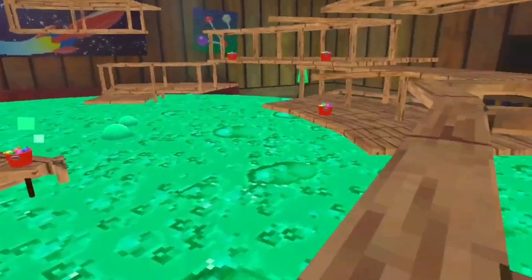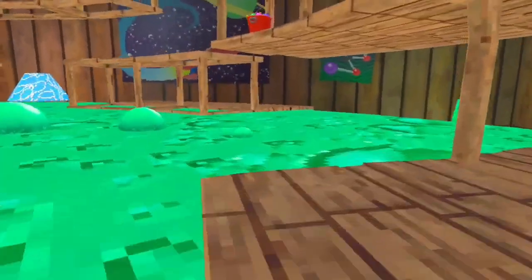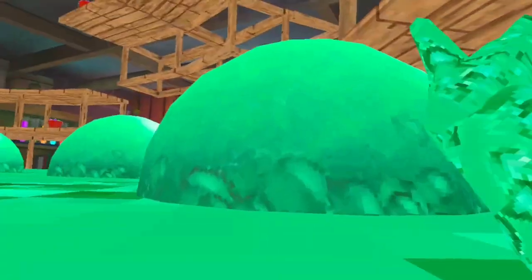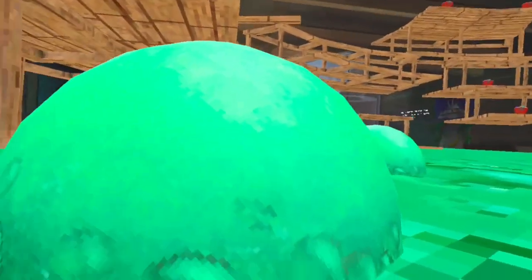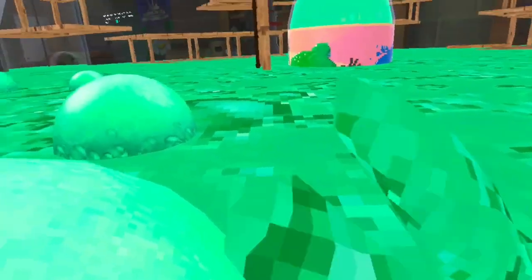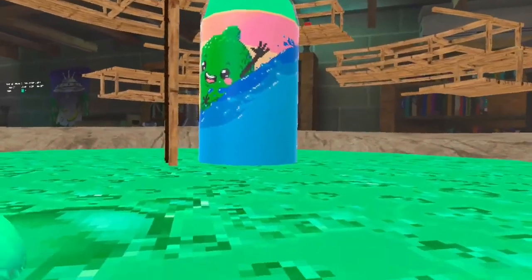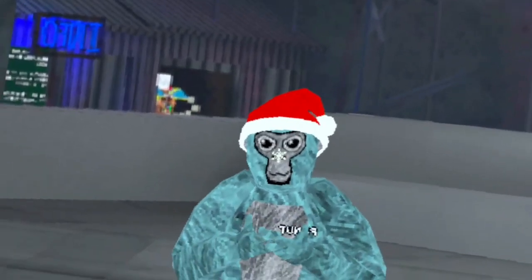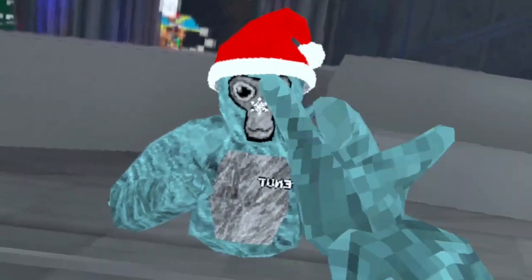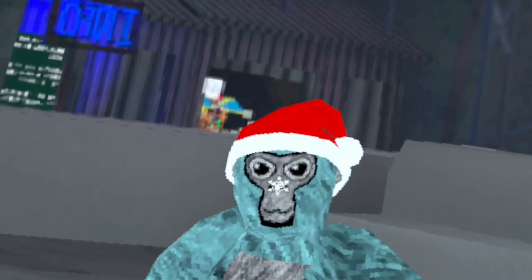Once it starts to get high, you should see these bubbles coming up, and you cannot go through them or touch them. If everybody in the lobby gets sodified, the whole thing just goes back to normal and the soda goes down. Anyways guys, that's gonna be the end of the video — if you enjoyed please like, subscribe, and comment. Peace!